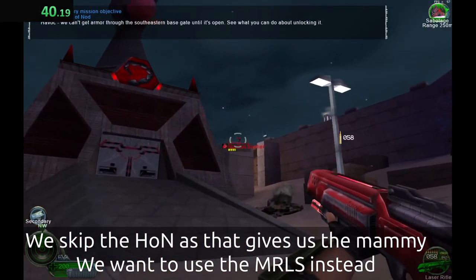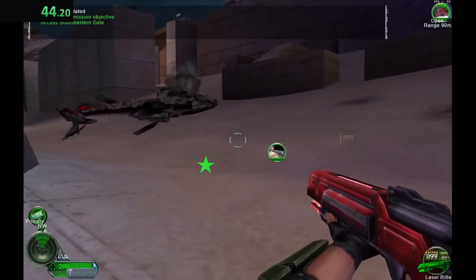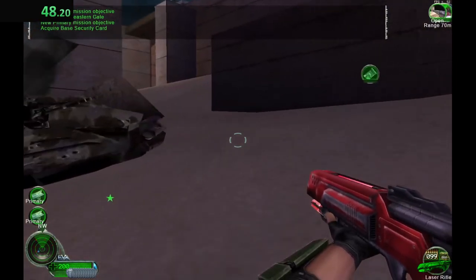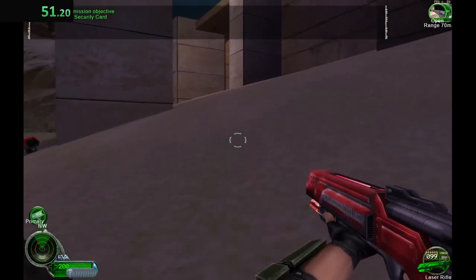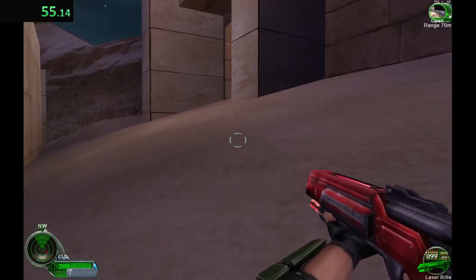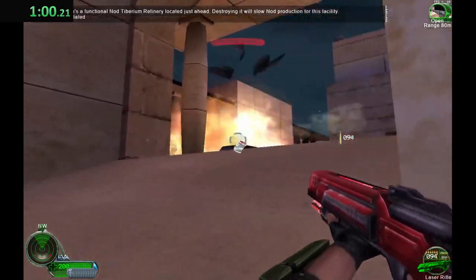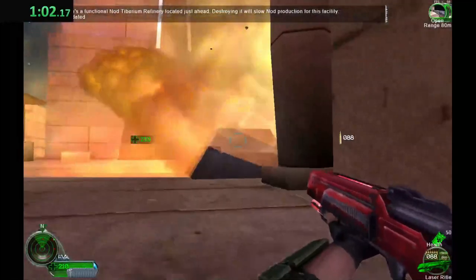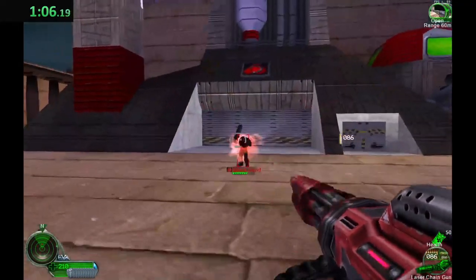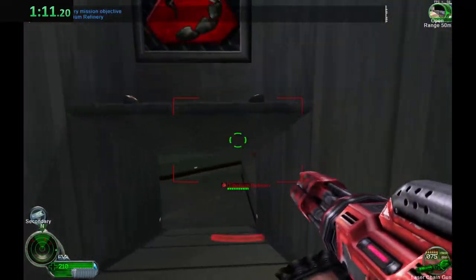Havoc, we can't get armor through the south-eastern base gate until it's open. See what you can do about unlocking it. Havoc, there's a functional Nod Tiberium refinery located just in here. Destroying it will slow down production for this facility. One thing I like about their place — lots of stuff to blow up. Enemy structure destroyed.